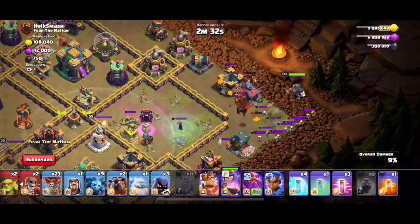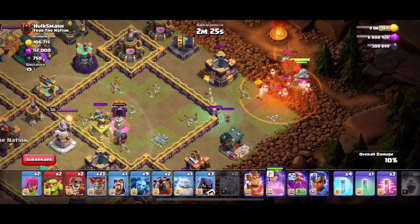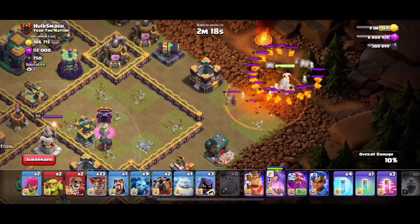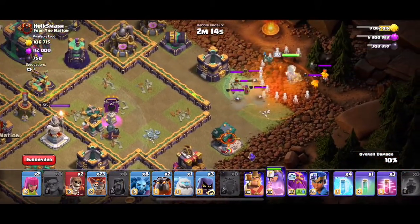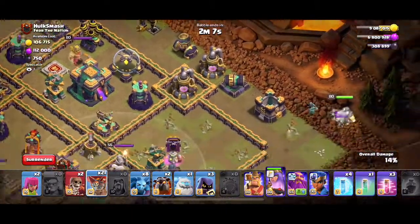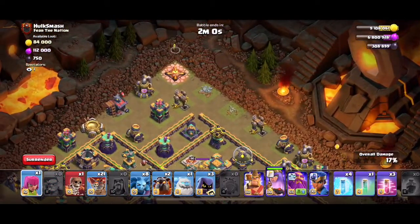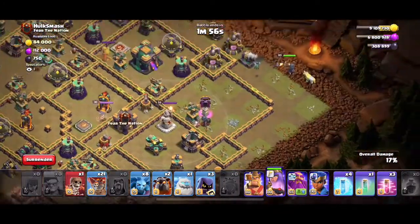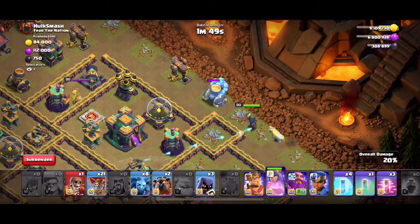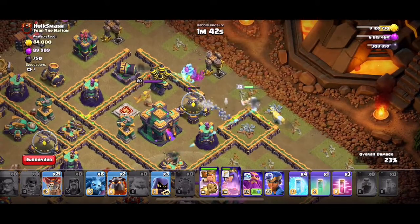Let's get this clan castle killed. I'm going to drop my queen — she's going to take damage, but it's okay since I got the unicorn. I'm going to use that poison spell to get rid of the witch, who is taking way too long to get in the radius. Funnel now so I don't forget. There's no way she's going for that wizard — that's what I thought. Let the queen walk up there. I'm going to get this wall break done so I don't forget. This is going to be tough because that X-bow is still alive and I'm not exactly stoked about that. Hopefully it locks onto my king, but my queen is going to take damage.